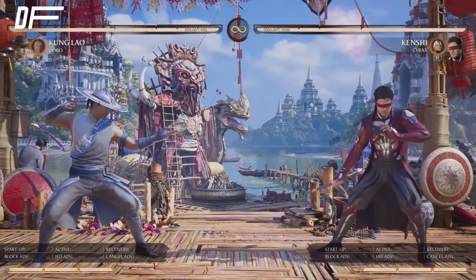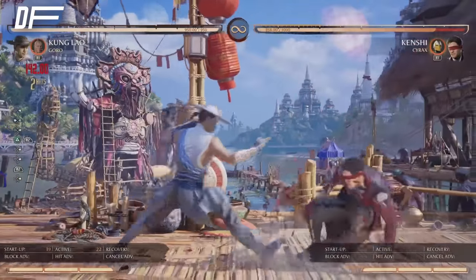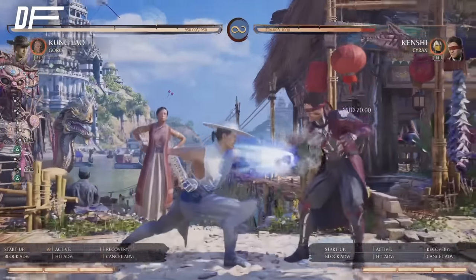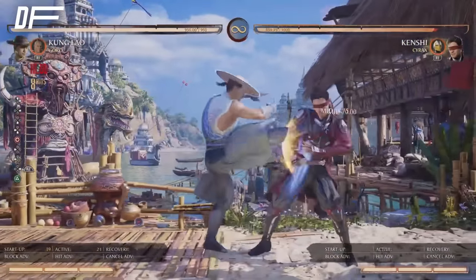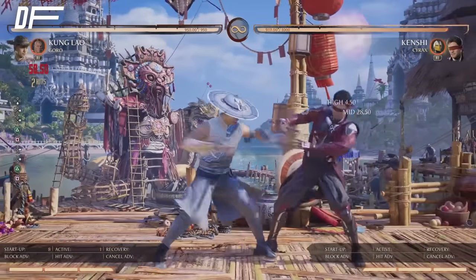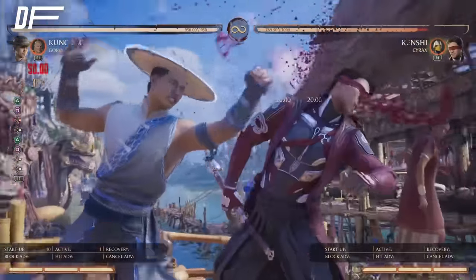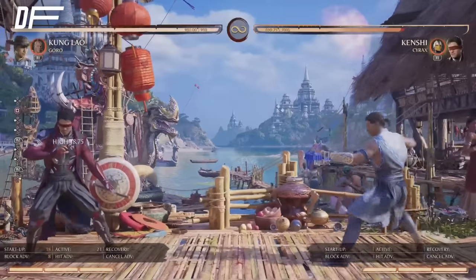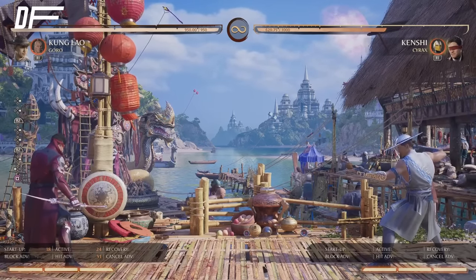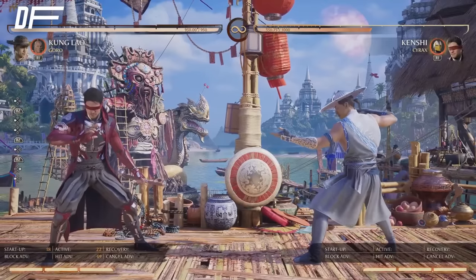If you play any character in any fighting game, find their best tool and abuse it — and this is it. Back forward two: a safe on block armor move. You want to use it on wake-up and in pressure. It goes very far. If you want to end your combo with it, you're plus 42, you go in with armor. The mind game you're playing is: pressure them, then armor. This character is very meter reliant — you want to use your projectiles while watching your bar, making sure you get your meter back so you can armor.